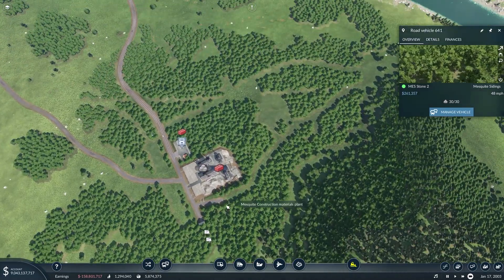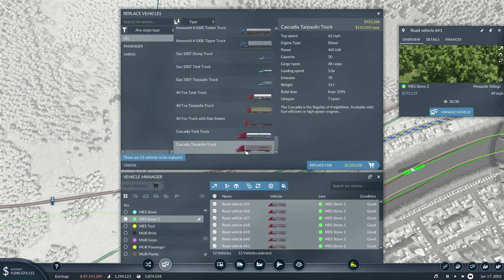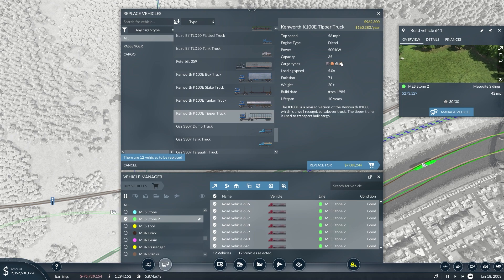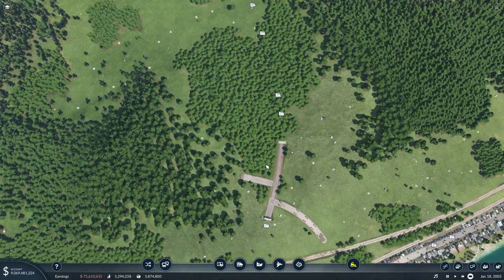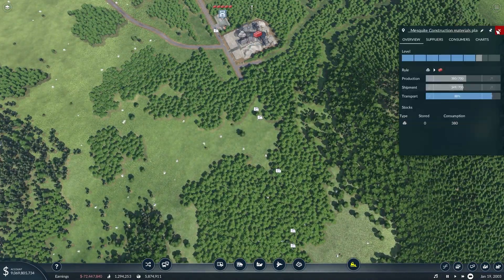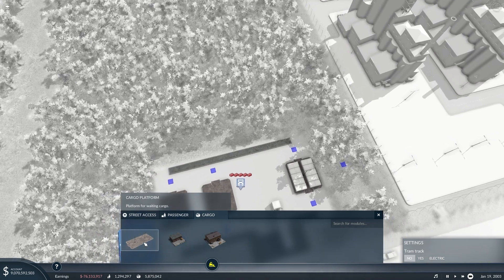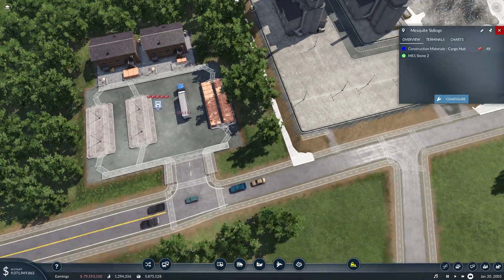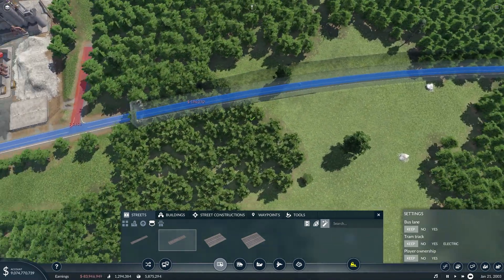So next we're going to take a look at our trucks that are coming up here to the quarry — we have pretty decent trucks on here, however it would be more efficient to use these trucks as they have more capacity. So we'll do that — they'll have a little bit more capacity which hopefully will then increase the amount of stone getting taken up here. And then we can begin to look at getting more construction materials out of here. We need to expand this more so we're not losing all of our construction materials as they're being made, and of course we want to upgrade this road to allow for a higher max speed.